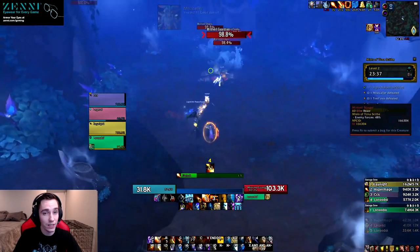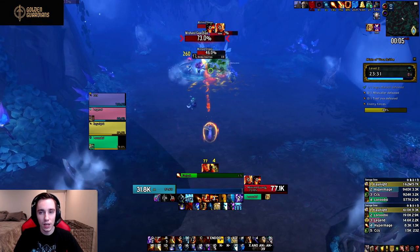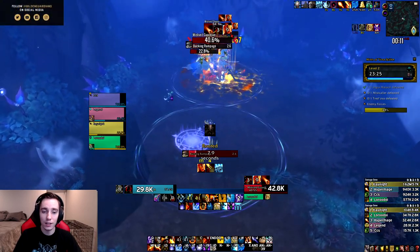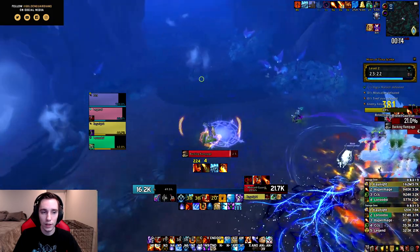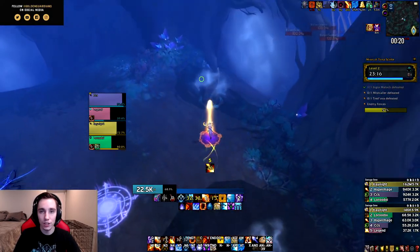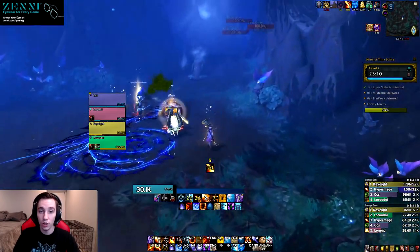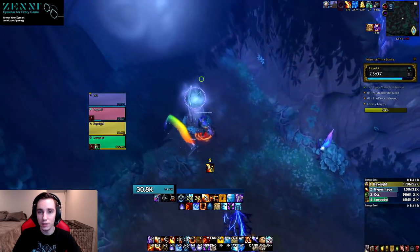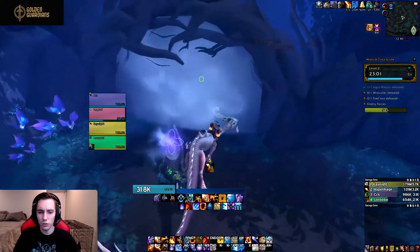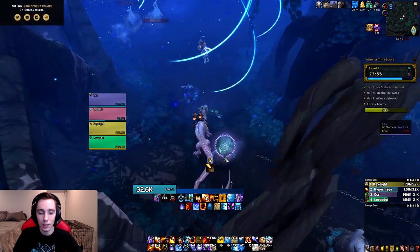Another big change is that Phoenix Flames is no longer a guaranteed crit. Previously it was a talent and it was a guaranteed crit, essentially working like a Fire Blast on the global cooldown that dealt more damage. Now that it's no longer a guaranteed crit, its primary function outside of Combustion is to spread Ignite. When you're inside Combustion it has 100% crit chance so you still use it similarly, but typically now you use it towards the tail end of your Combustion because that's when your Ignite is bigger and you want to spread it to secondary targets.